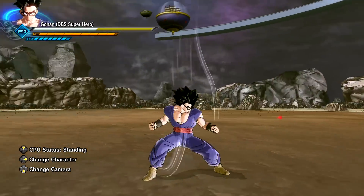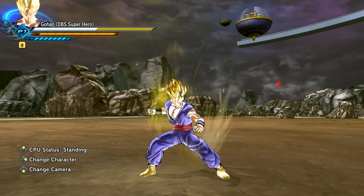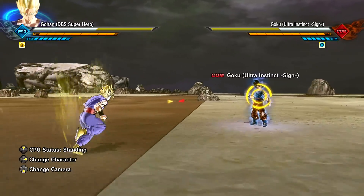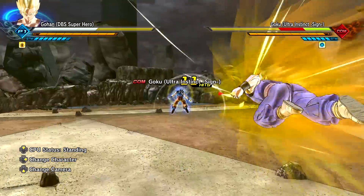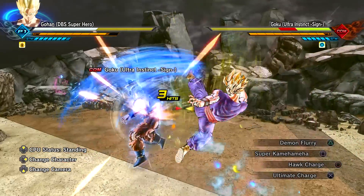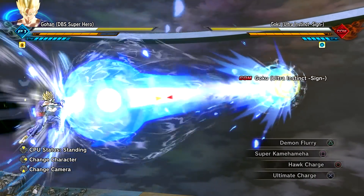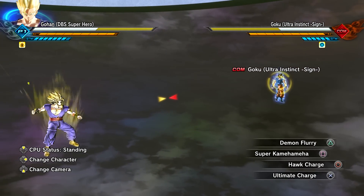Let's use that one more time — first he charges, then he removes the glasses. Too cool! The moveset is the same as well. We have to use all the super attacks — first try under the Super Saiyan transformation. That's even cooler seeing Gohan use that technique in the Super Saiyan state.